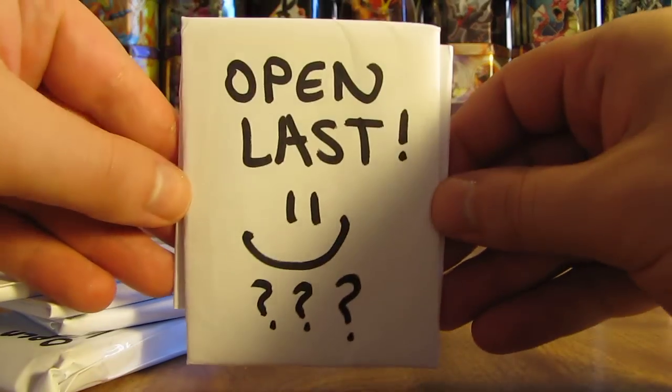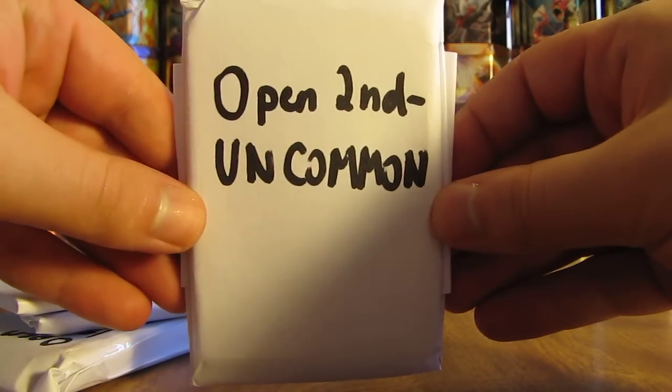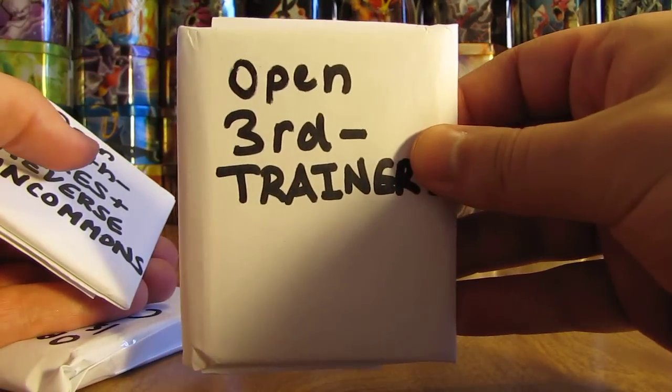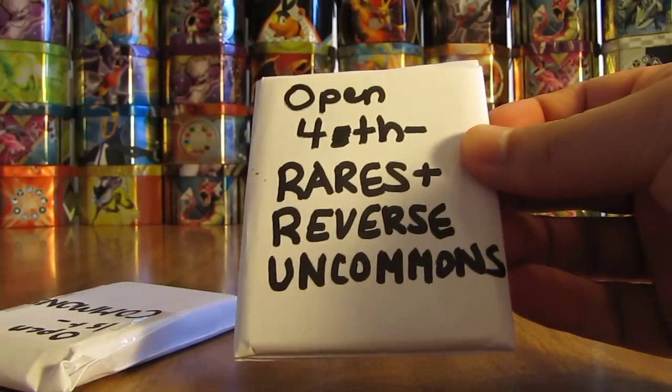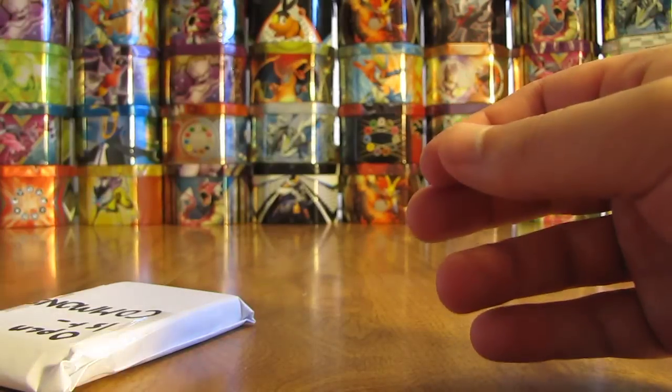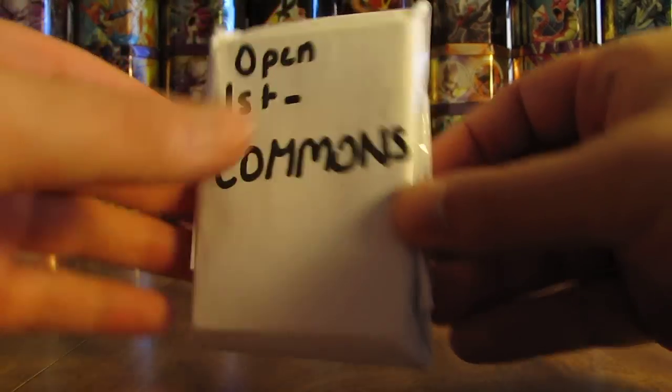The packs on the inside — there's one that says open last, one that says open second, these are uncommons, open third are trainers, open fourth rares and reverse, uncommons, and then open first — commons. So I'll open the commons one first and go in the appropriate order.